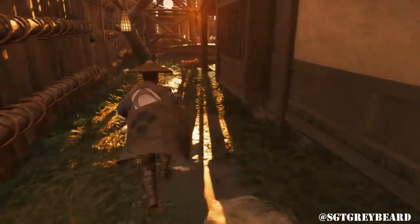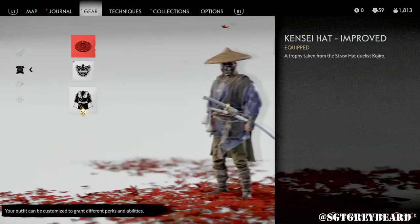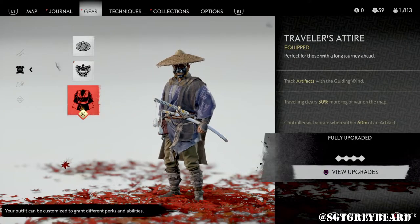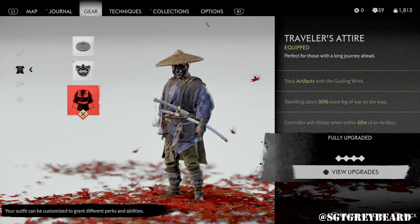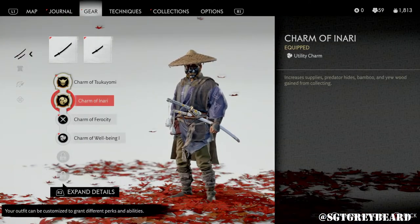One thing I want to start off with is the gear you have equipped when you're doing this. The first thing you want to make sure is that you have the Traveler's Attire equipped — this helps out a lot when you're just exploring the open world or farming. As you can see with the bonuses on the screen, all of those things greatly help, including the controller vibrating within 60 meters of an artifact. My Traveler's Attire is fully upgraded, but it doesn't need to be — just having it equipped will help you out. The next thing I recommend is making sure you have the Charm of Anari equipped, as it greatly increases the resources you get from farming certain items.